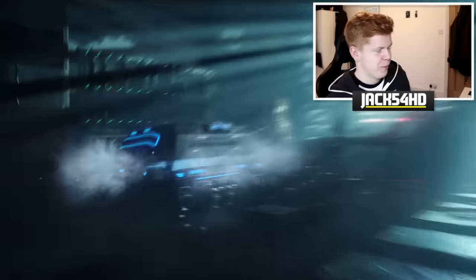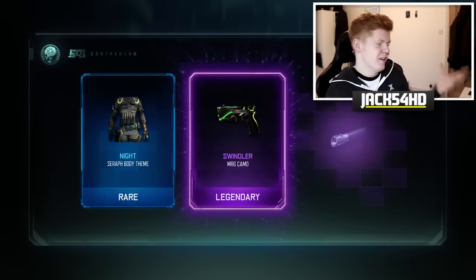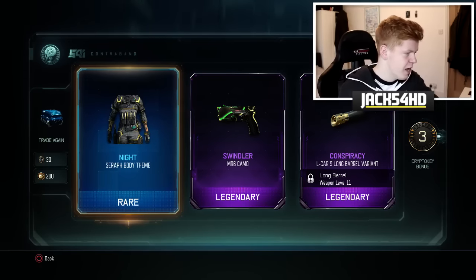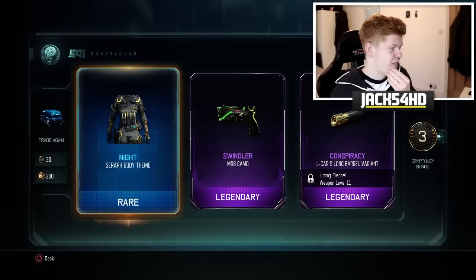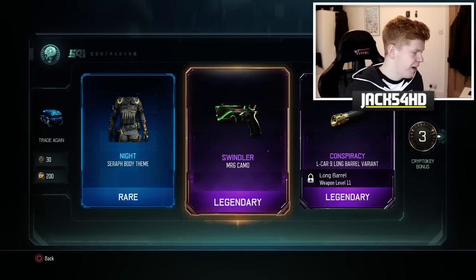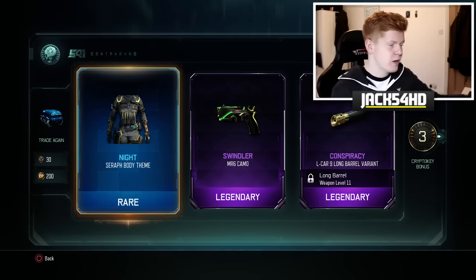I actually love these flipping COD points. And this is probably the only lot that I'll spend this year — I don't know, I might put more on. That is a very, very nice camo for the MR6. That is very nice indeed. And we've got the Seraph body-themed Knight. That looks pretty cool as well.